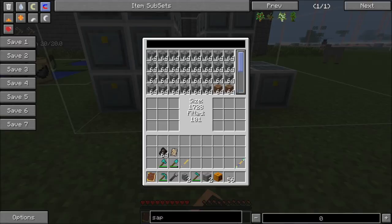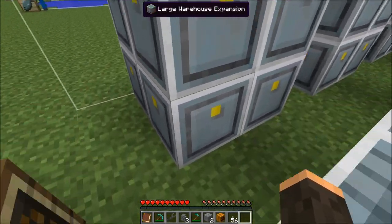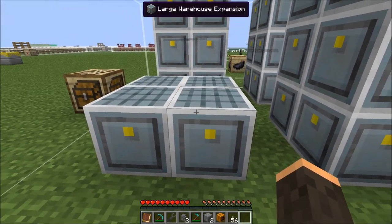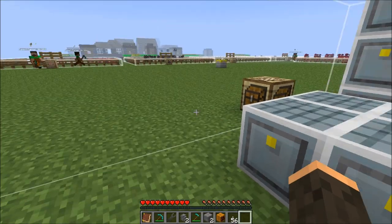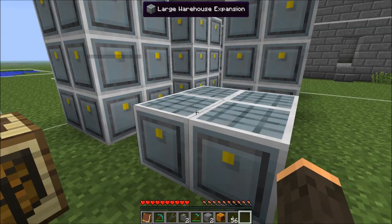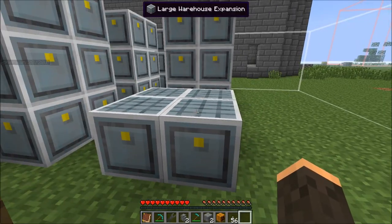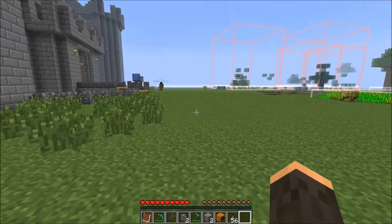Another thing you can build is the warehouse, which can be up to nine by nine by three. You can increase its size, but you have to have aisles between warehouse units — the max is four by four up to three tall. There are three sizes: small, medium, and large warehouse, adding nine, eighteen, or twenty-seven stacks respectively. With the number I have here I can store 1,728 stacks of material.